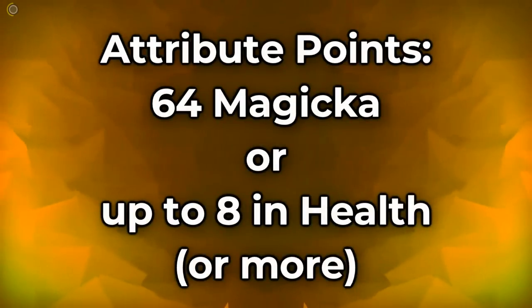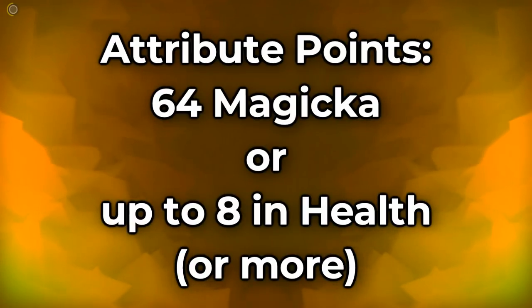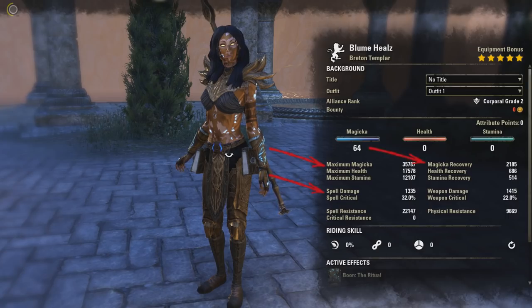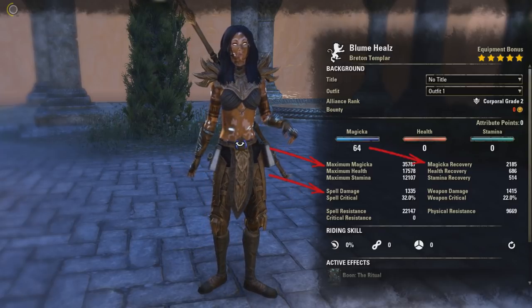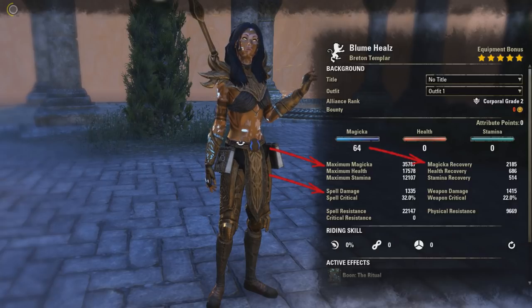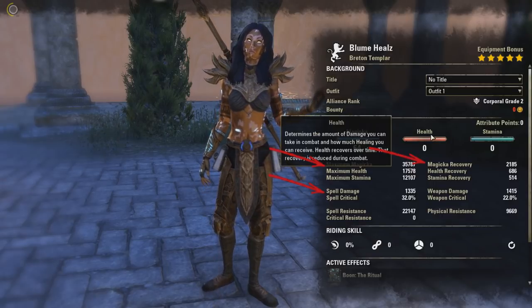Put all attribute points into magicka, or place a small amount into health if it makes you feel safer. I personally like to play with around 16k–17k health. Your healing scales with max magicka and spell power — the higher, the better your output. For magicka recovery, my personal comfort zone is around 2.2k, but I fit it to the situation. In trash fights I play with more recovery, and in very comfortable fights I can go as low as 1.5k to invest more in other stats. Always min-max and find your own comfort zones.